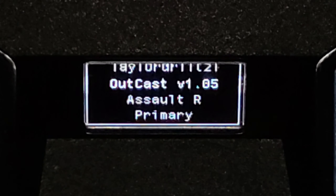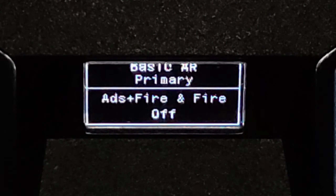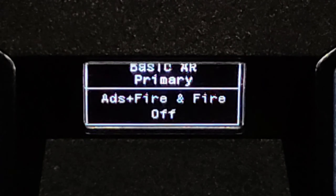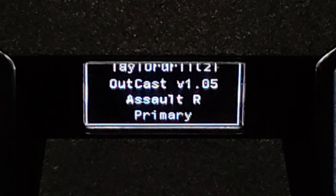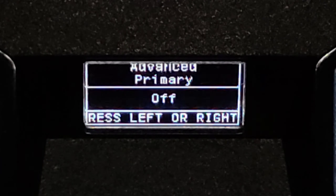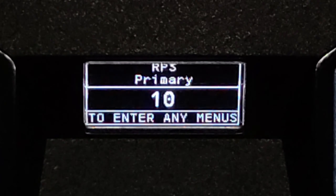Next, third script: Scottish Tryhard Retribution. Remember ADS on fire. On anti-recoil, I don't use any anti-recoil on this script either. Rapid fire on, 10 rounds per second. Next, the last script: Outcast version 105. Go to the script menu, go to anti-recoil — I am not using anti-recoil for this script either. Remember to turn off all the Emesis. Fire mode: Rapid Fire on, 10 rounds per second.